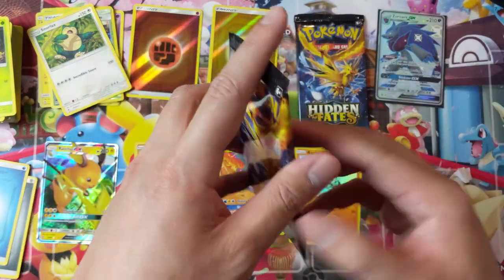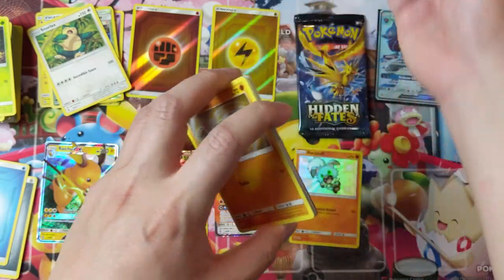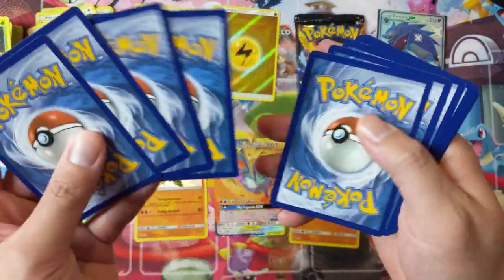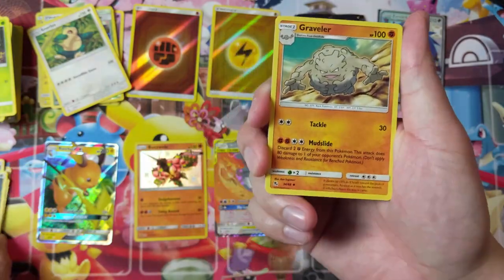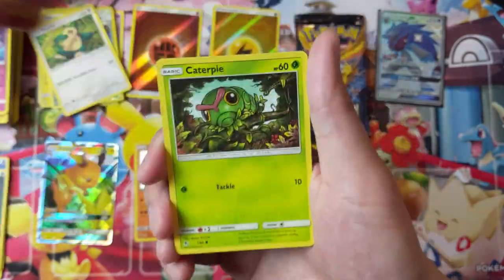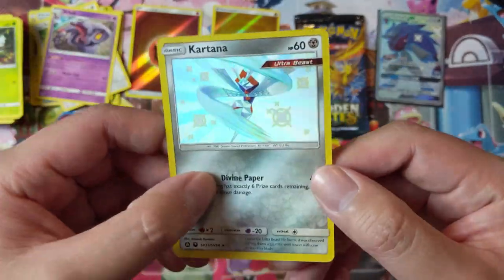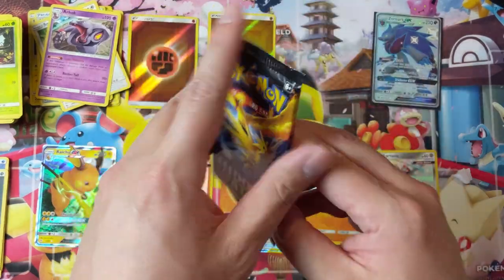Four hits — if we get one more, I'm going to consider this a successful opening. One more reverse energy would be close enough, but definitely let's get one more GX or shiny — haven't hit a shiny GX yet. Jigglypuff, Caterpie, just an Arbuck for the rare slot. Oh — there we go, another shiny in Kartana! That's our five hits, one pack left over, and two reverse energies.